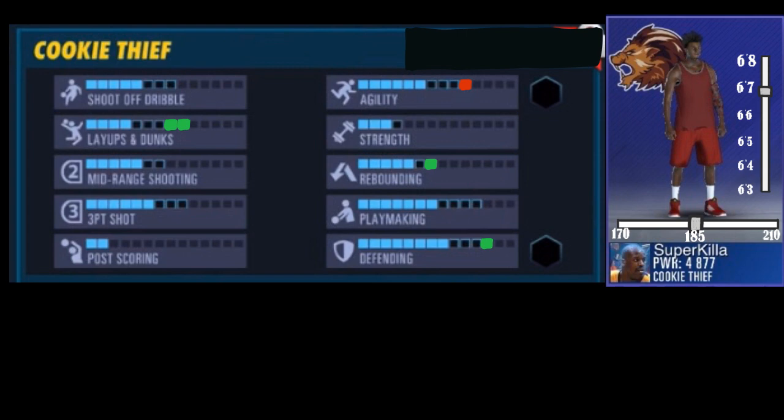As you can see, I believe that layers would be increased, rebound would be increased, defending would be increased, and agility would decrease. These are based on me just assuming they would do it in the same way that the console version has it — if any of y'all have the console version and see how weight and height affects your attributes.